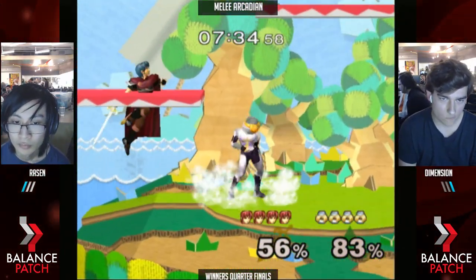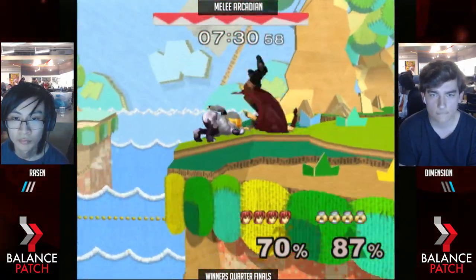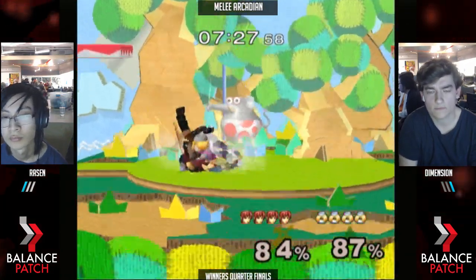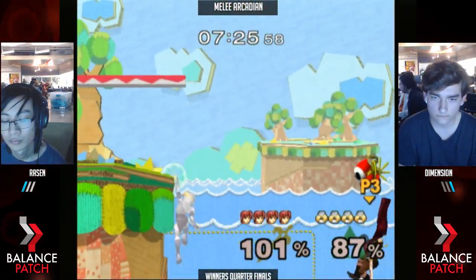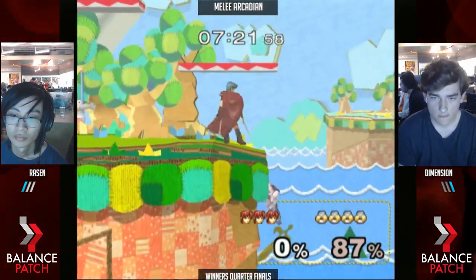Gets the knockdown. Backer — nice. Grab ledge. Sammy stall. Dimension just ends up double jumping because he was high enough. Sends him off. Raizen going for the kill — drops him low and slow. That's how we go.